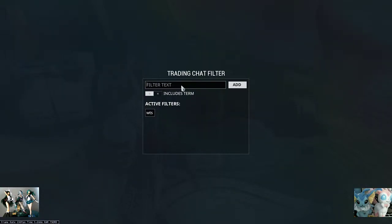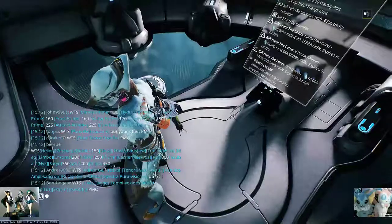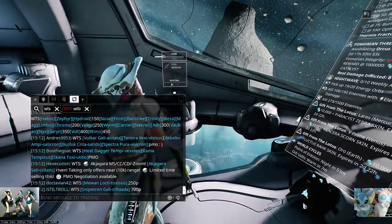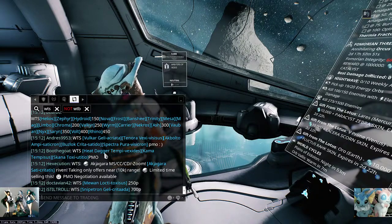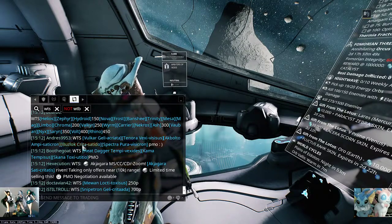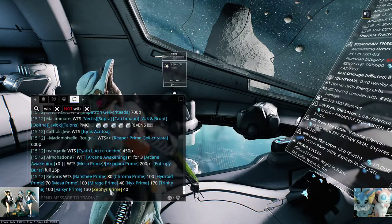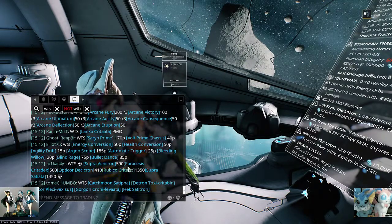That means I won't see these words. So let's try 'want to buy'. As you can tell, 'want to buy' — I will never see this term, and I should only see 'want to sell'. See? 'Want to sell.' 'Want to sell.'